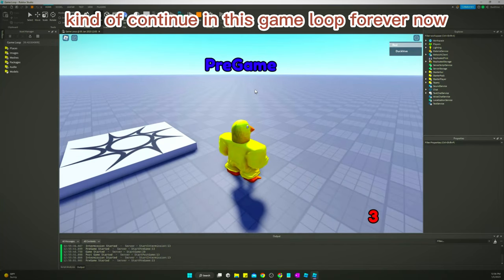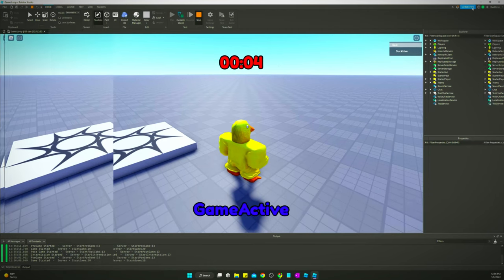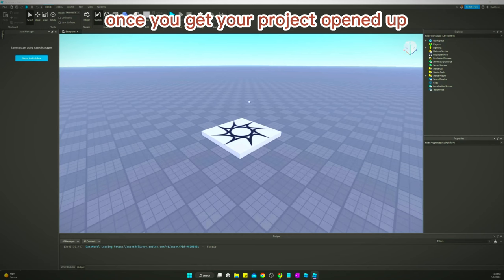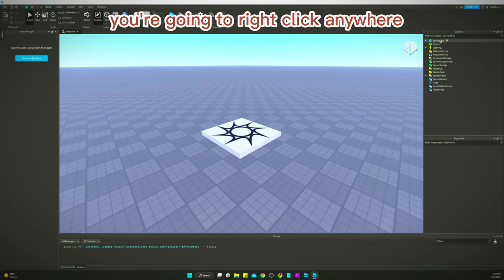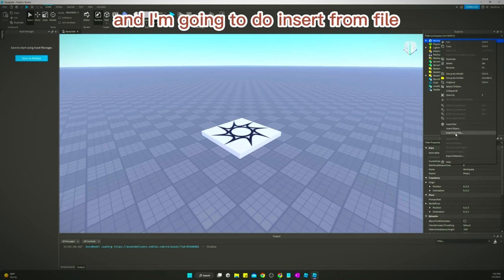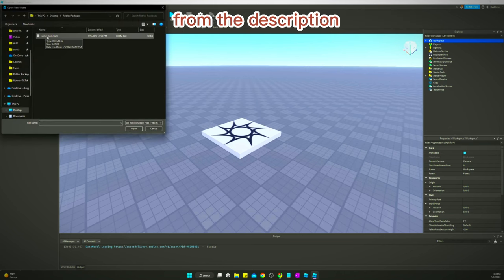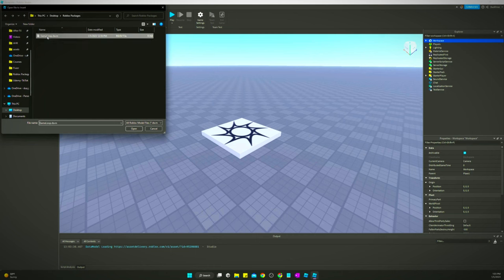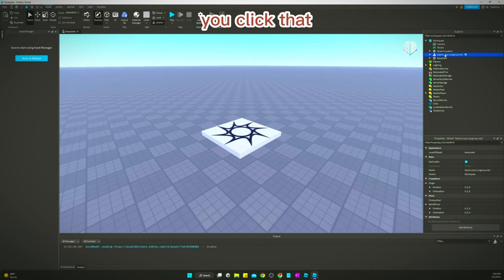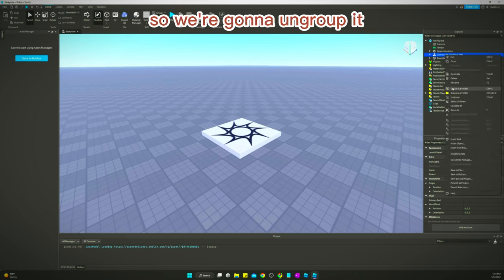The score did not reset — we haven't done anything to reset the score, so that's why it's just going to continue in this game loop forever. That's what this package is going to do. Let me show y'all how to get this into your project. Once you get your project opened up, you're going to right-click anywhere — I'll right-click in the Workspace — and do Insert From File. Then locate the file you just downloaded from the description; it should be called Game Loop. Click it to open and it will insert it wherever you clicked.